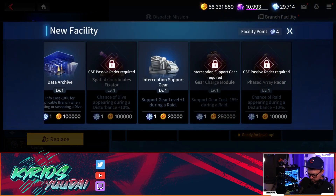Gear change module gives support gear cost minus 15% — also not needed right now. Then there's the phased array radar, which gives chance of a raid appearing during a disturbance. You can't have both the dive-chance and raid-chance radars — you have to choose one. But again, this is not how I recommend building it.